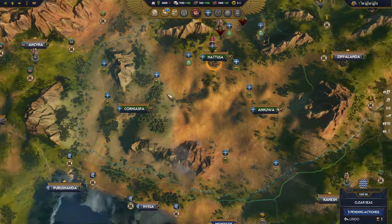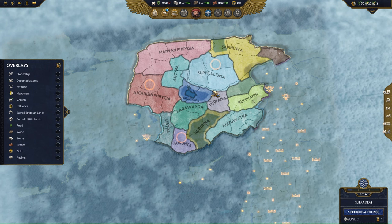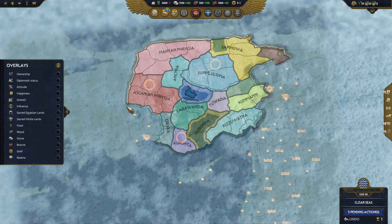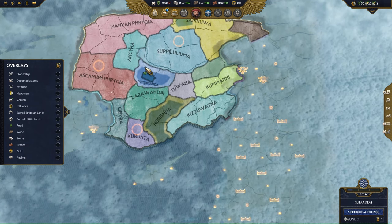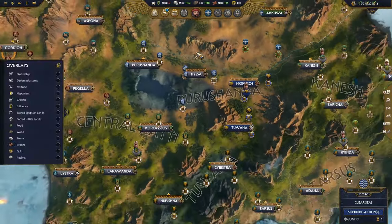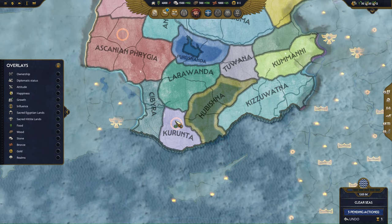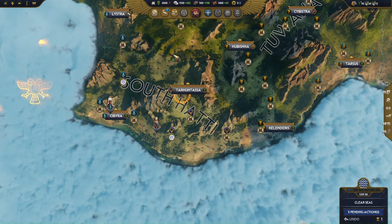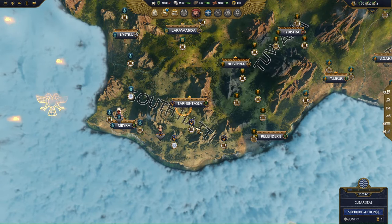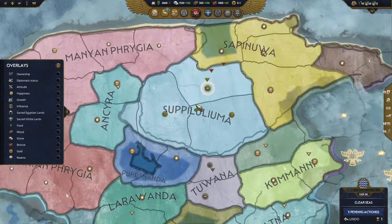We've got three settlements at the start as the Hittite kingdom — down from a much larger empire. Historically, under Supaluliuma I, the Hittites controlled almost all of Asia Minor and Cilicia, as well as all the way down into Syria and parts of the Levant. There's a faction here called Kurunta — this should really be called Tarchuntasha. Kurunta was a Hittite governor and then a rebel leader during the reign of Tutkhalia IV, and he ended up ruling this region himself. His name was Luvian.